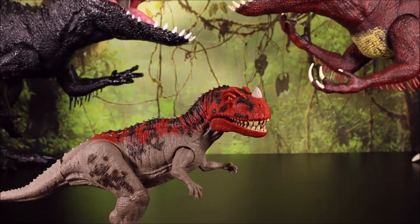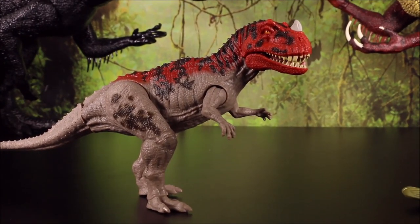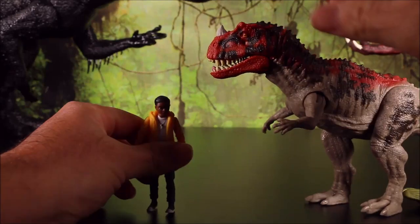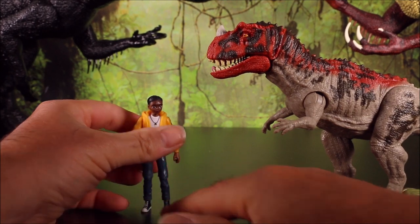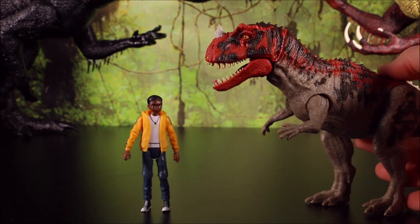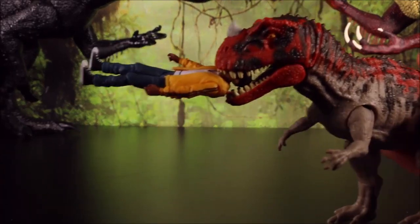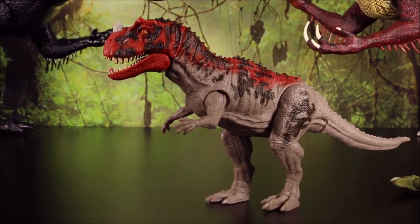This looks just like the Ceratosaurus that Ben fought in Camp Cretaceous Season 2, which I thought was a joke. I mean, seriously? Little skinny Ben's gonna defeat the Ceratosaurus with a stick? No. This is what would have happened — I don't have Ben because he's not out yet, but if this was Ben and this was the Ceratosaurus, it would have gone like that. Not gonna beat the Ceratosaurus with a stick.